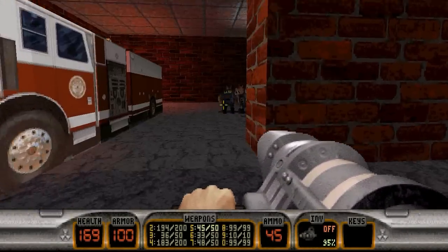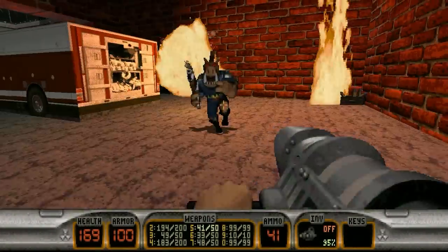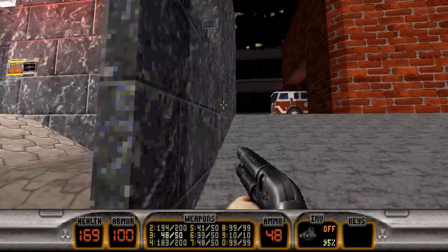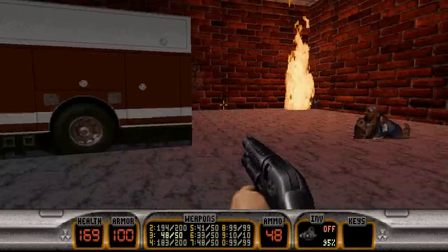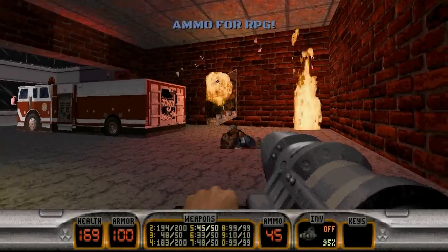We'll head around this way, blast them down. We'll head into the radio station in a second. Let's go into the firehouse first. There's a first aid kit right there if you need it. We have RPG ammo by the fire, and we can blow up that wall right there.